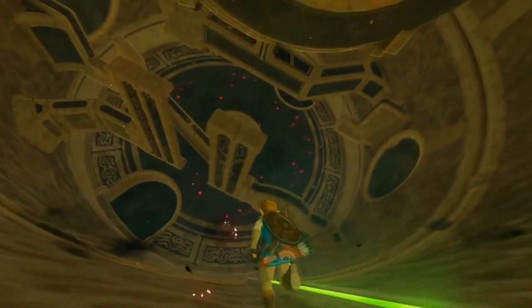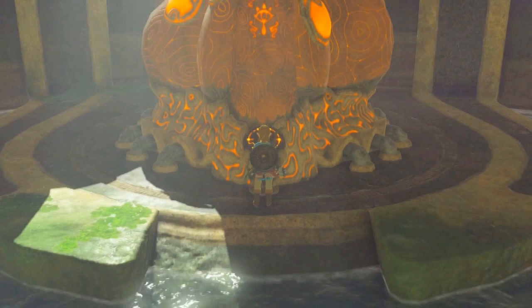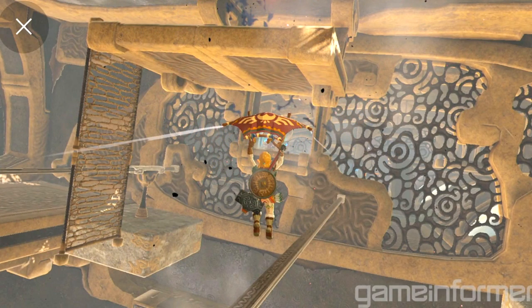Players can skip dungeons and go straight to Calamity Ganon, but they'll miss a load of story and content. A substance called Malice covers the dungeon — Link gets hurt if he touches it, but it can be destroyed by finding and attacking each pocket of Malice's eyeball. The Sheikah Slate serves as Link's map, binoculars, and a whole lot more. You use the slate in the dungeon to see a 3D model and tilt the entire dungeon. Accessing terminals with the slate slides blocks into place and opens up angles you can paraglide to.